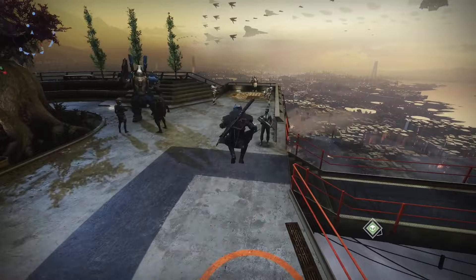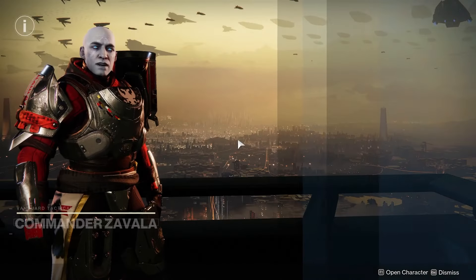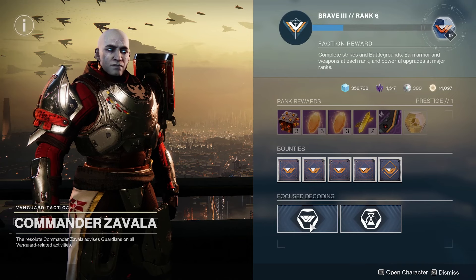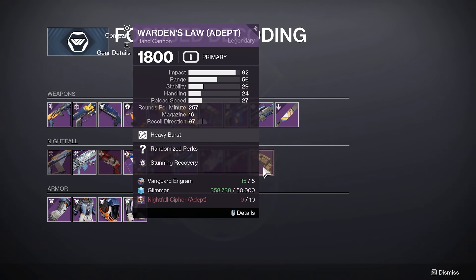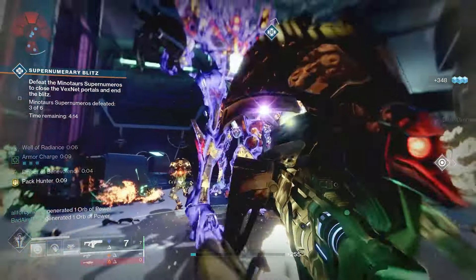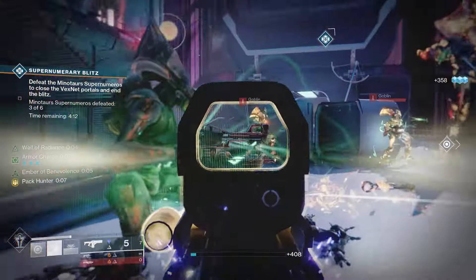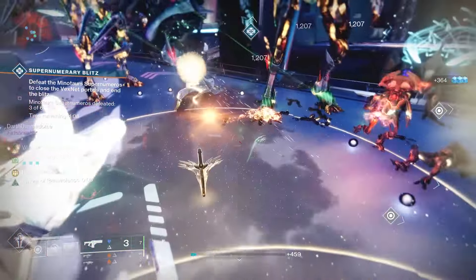This week's Grandmaster Nightfall is rewarding the Warden's Law — not a bad weapon. I would personally go for a Frenzy and Vorpal Weapon roll. As a bonus, this week's Grandmaster Nightfall also has double loot and a Vanguard boost, so it's a pretty good week to farm out some Nightfalls if you're looking for rep and this weapon. And as always, to wrap the list up, head over to Neomuna and do some Vex Incursion Zones if you're missing out on any exotics on other classes.